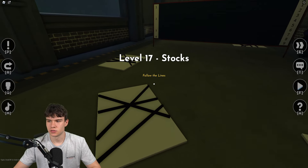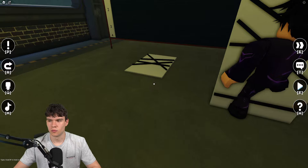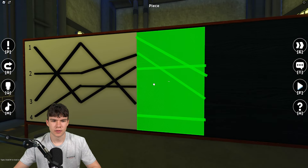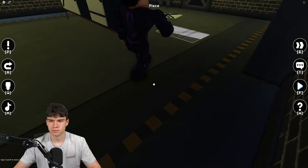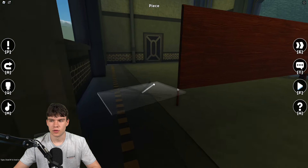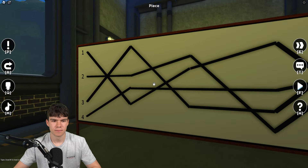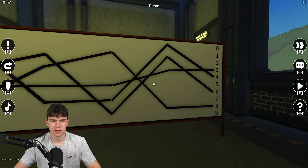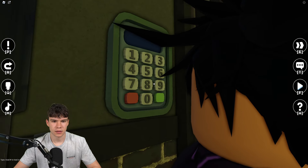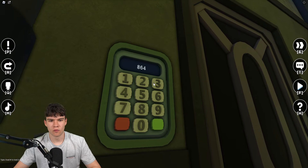Next we have stocks — follow the lines. Place each piece so the lines line up. Once you've placed them all, this tells you the code: the first number is 8, second is 6, third is 4, fourth is 3. Enter 8643 and you can get to the next area.